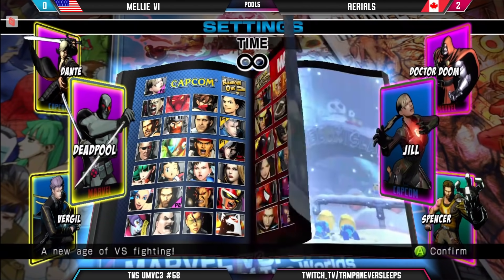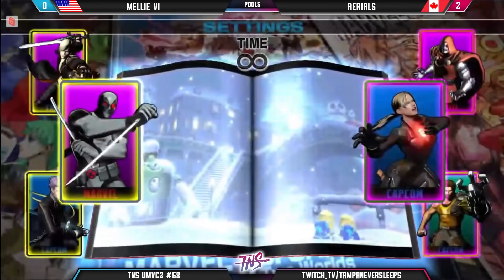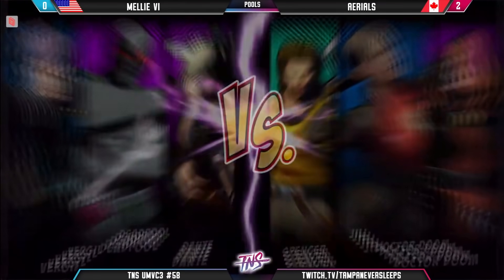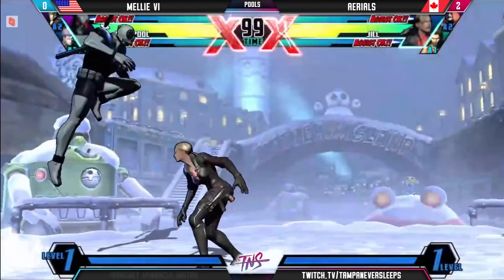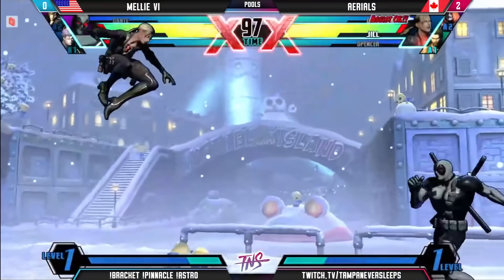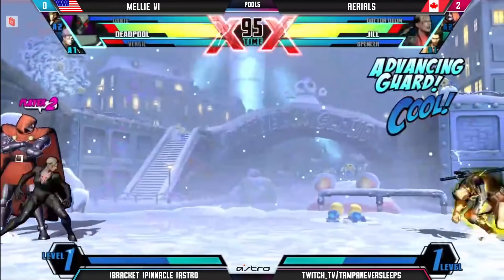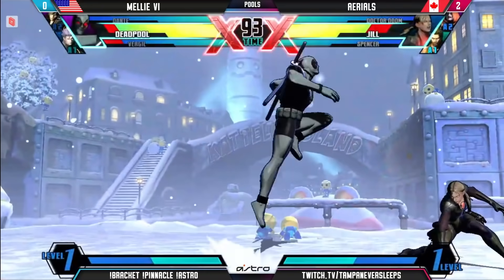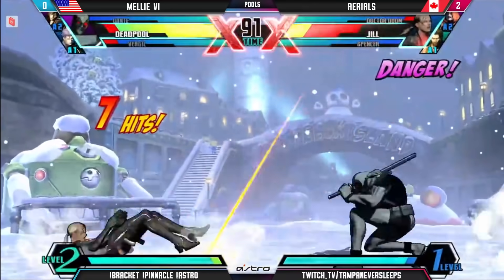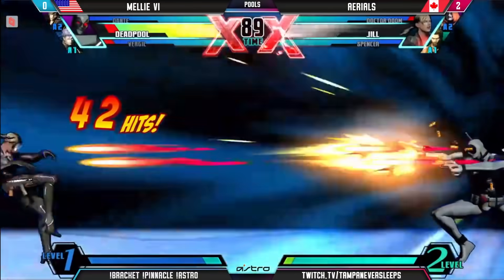Melly — okay, this is more what I was expecting from Melly, the Dante. So we'll see how it works here with the Deadpool. I think Jam Session can be very helpful, especially against teams that have Doom, if he ever ends up on point. So far just early evasion from Aerials, waiting his turn to be able to dash in with that beam. Rapid Slash not able to convert that, and Melly just a hair away. Still able to get it on the crouching heavy. Super taking that kill.